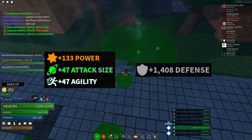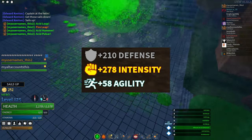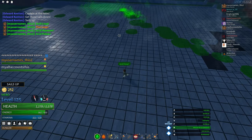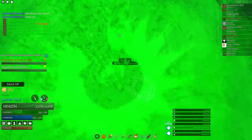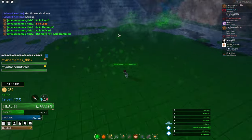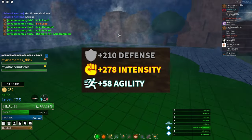We all know that power and defense are the best stats in the game. One of the other stats, intensity, is a weird but useful stat. For certain builds, intensity can have a massive effect, possibly making it the 3rd strongest stat in the game. In this video, we'll see what effects intensity has and what builds work best with it.